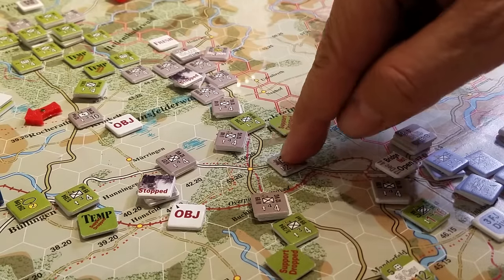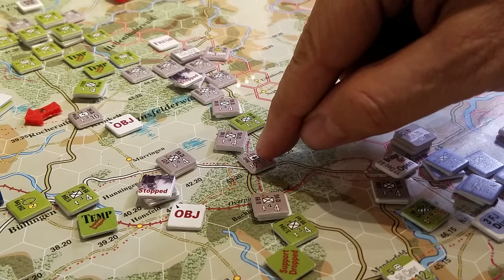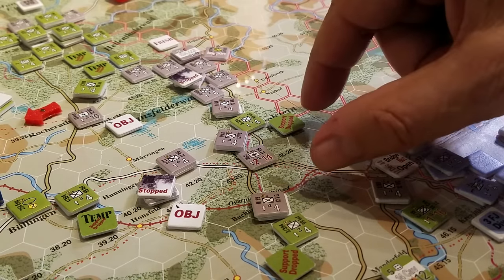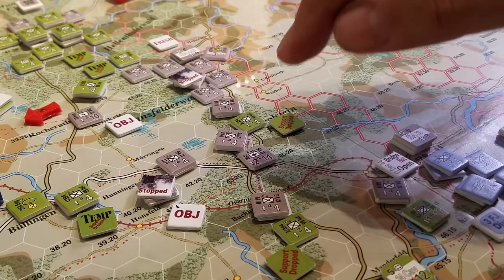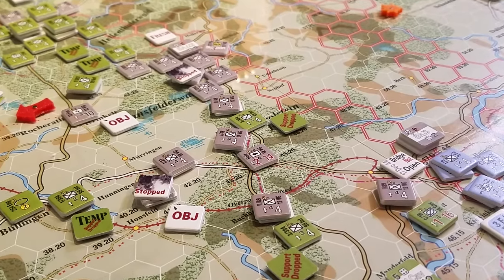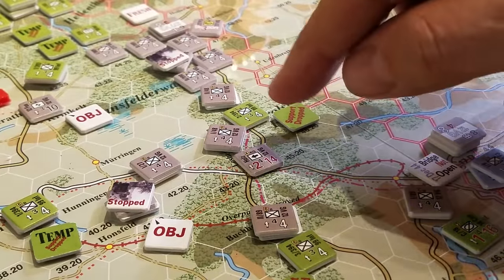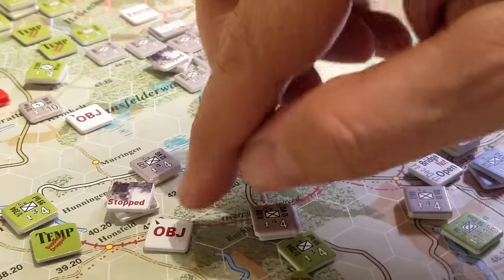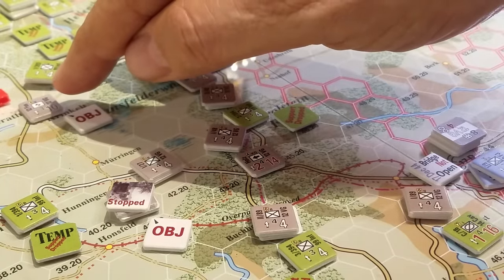We bounced the unit out of here, which allowed us — because of the sequence of actions — to end the unit's turn there. Other units moved up and we finished our activation. We rolled to see if we could activate a second time and we were successful. This time when we activated, we got two objective chits and were able to place them in two locations — or you can put two in one location and gain a benefit. I put one here and one up here in this township where the 99th Infantry Command was.